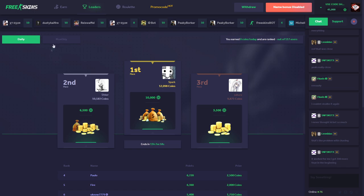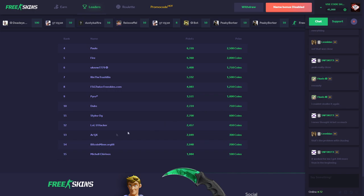There's also a daily and monthly leaderboard. Basically, if you're collecting coins you can rank up in the leaderboard — the more coins you collect, the higher you rank. First place gets $10, second place gets $6.50, third place gets $3.50, and you can even make some money if you're in 15th place.